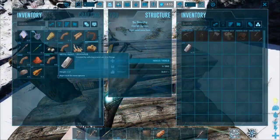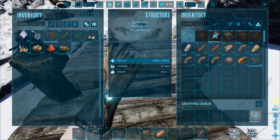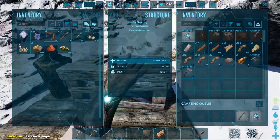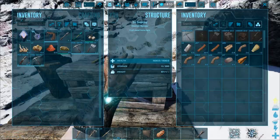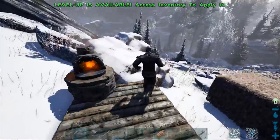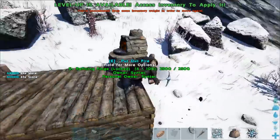I feel like everything looks bright and shiny — maybe it's just the biome. Everything can go into the smithy. Let's get ourselves a metal pick — lovely — a hatchet, and we're almost there for a crossbow. Sweet, got it! I want to make a few more metal picks as well — two is definitely good. So we've got a crossbow and metal tools. I don't need a pike right now. Let's harvest this metal node with the metal pick and chuck it into the forge.